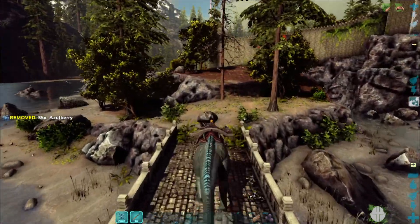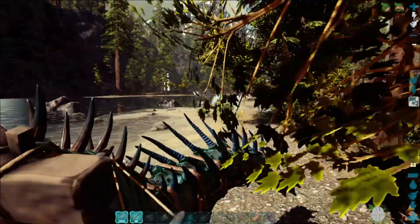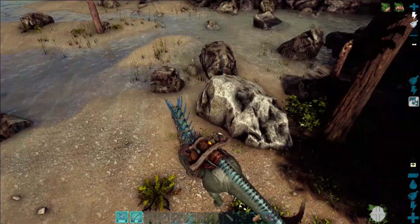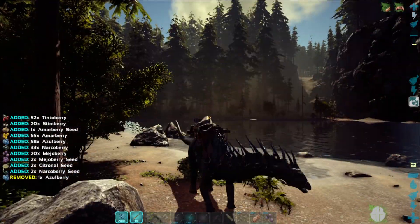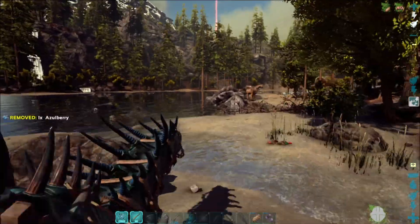I love that the Amargosaurus is fast. It seems like it's what the Diplodocus should have been - able to fight back and all that, because we now have really good animations for it. I would not mind if the Diplodocus ended up sharing animations with it.